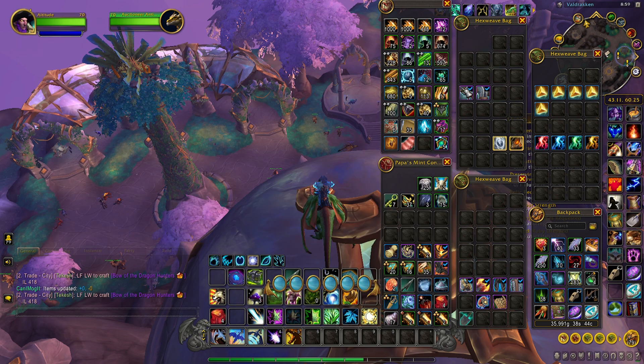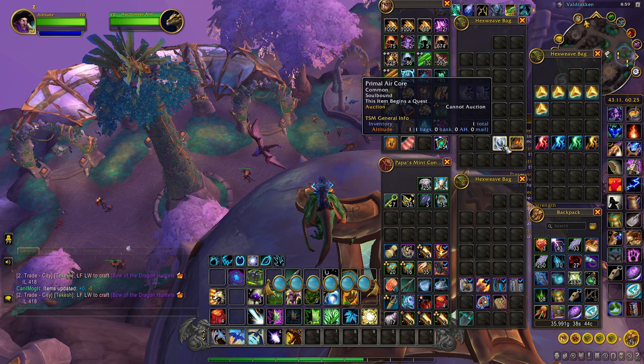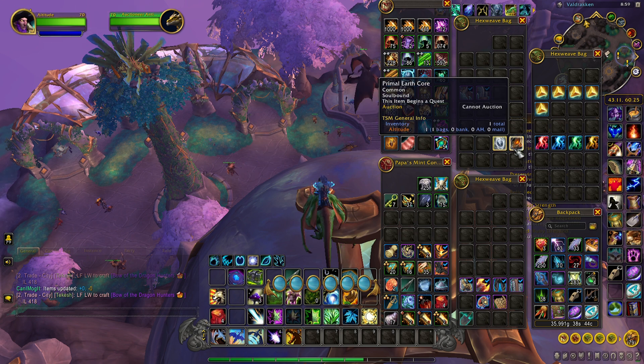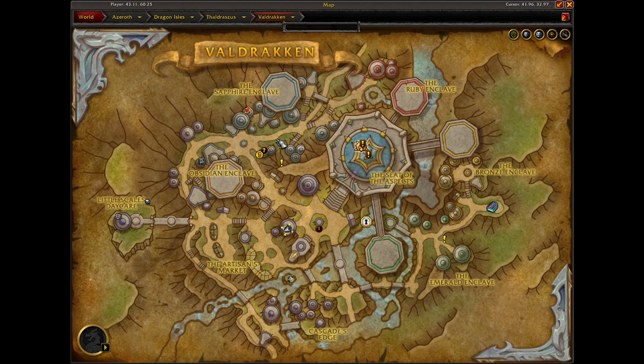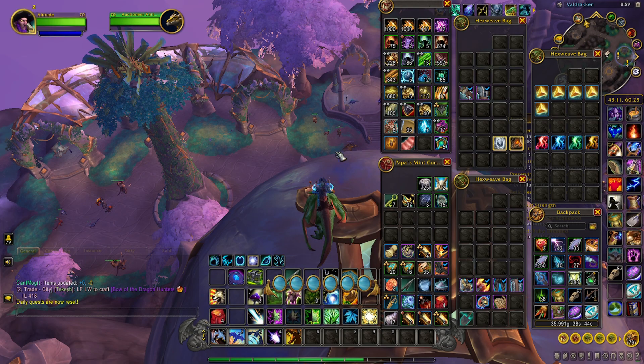The drop rate is completely RNG. For me, they take about as long as getting the primal air cores and primal earth cores — sometimes you get them really quickly, sometimes it takes 15-20 minutes. I do suggest that before you go down there, come to this little area in Valdrakken and pick up the weekly quest to loot 75 currency, so you can knock two birds out with one stone.